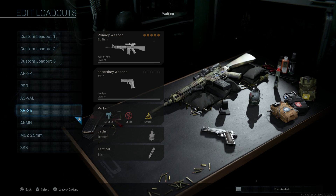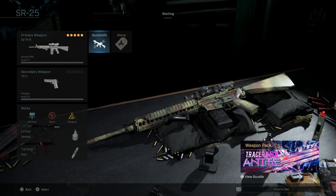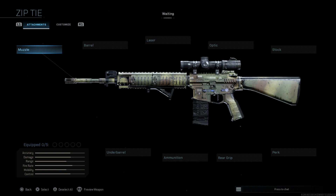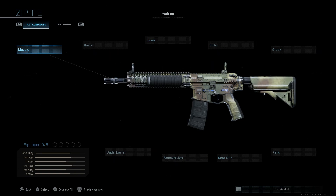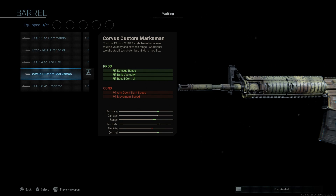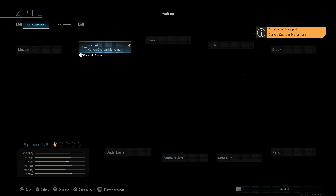Next up, the SR-25. If you've been fans of the channel you're very familiar with this build. I'm going to skip the muzzle for now — the key attachment is the Corvus Custom Marksman barrel, giving you damage at range, bullet velocity, and recoil control as pros. The cons are the aim down sight speed as well as movement speed.